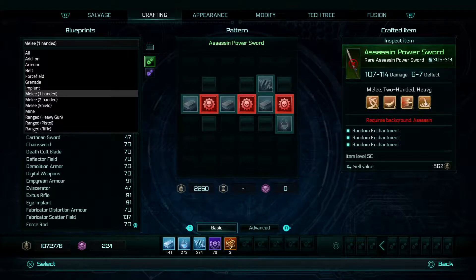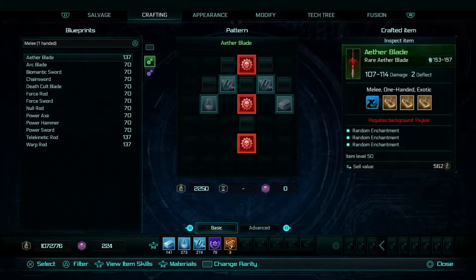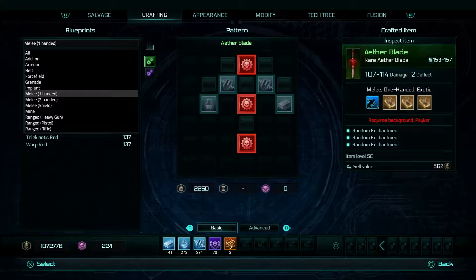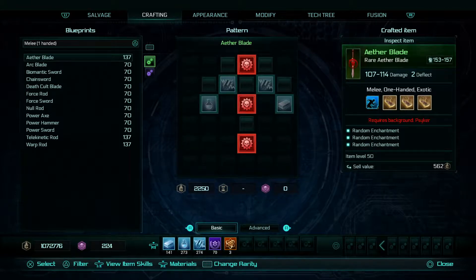For instance, if I want to try and make a one-handed melee weapon, I select one-handed melee and it filters out all of the non-one-handed melee weapon results. If I want a new power hammer, I can go down to power hammer. You have to press circle after selecting your melee weapon, and you'll see the triangle appears next to the drop-down again and your options appear at the bottom. That's how you know you're in the correct mode.